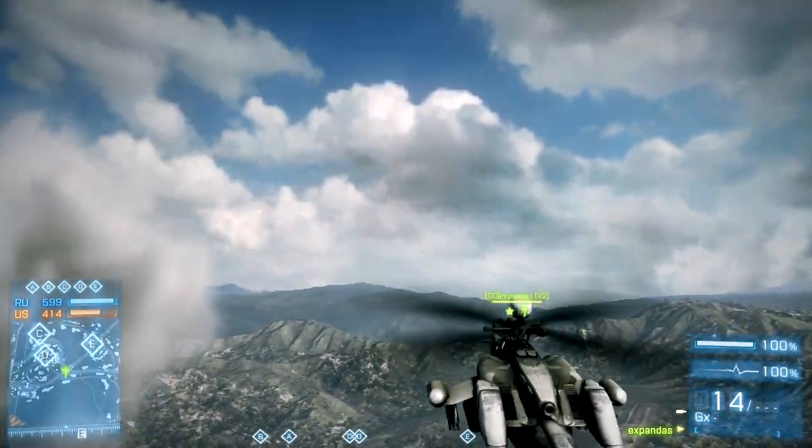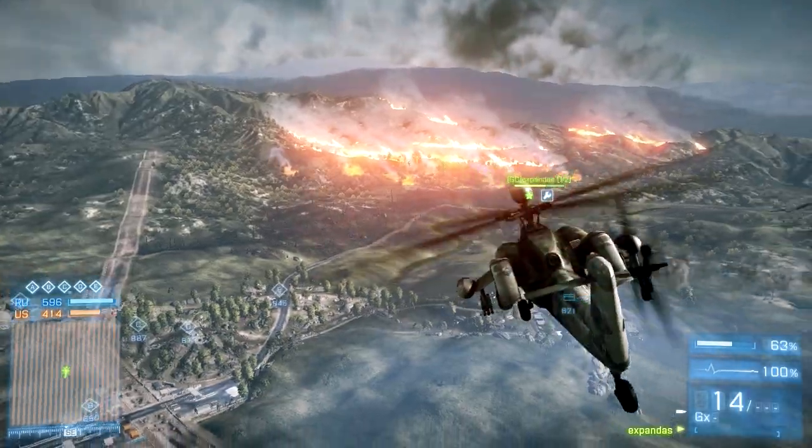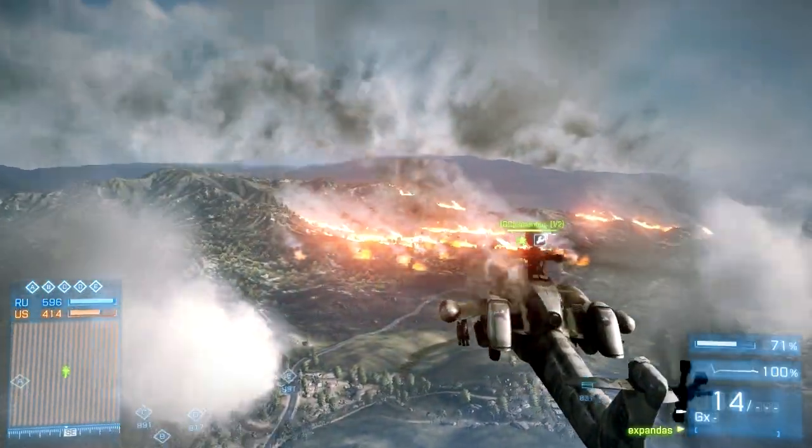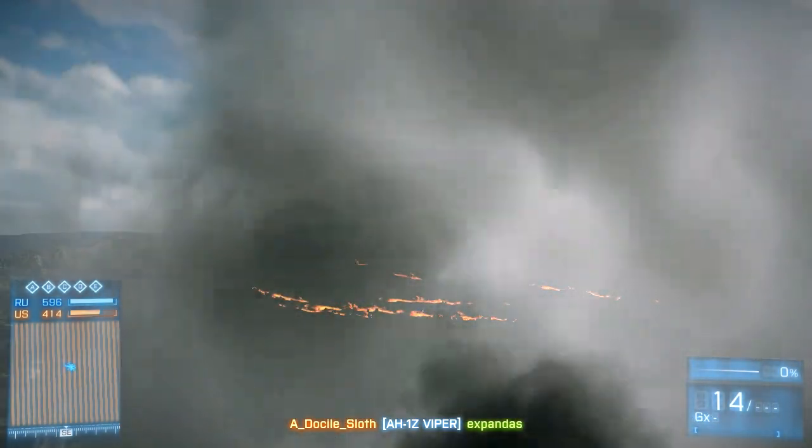Keep in mind that handheld missile launchers like Iglas and Stingers have a slower velocity than normal heat seekers, so you need to be smart about your ECM timings. Lastly, this isn't supposed to work a hundred percent of the time, so don't get too discouraged. Thanks for watching — I hope you enjoyed the video.